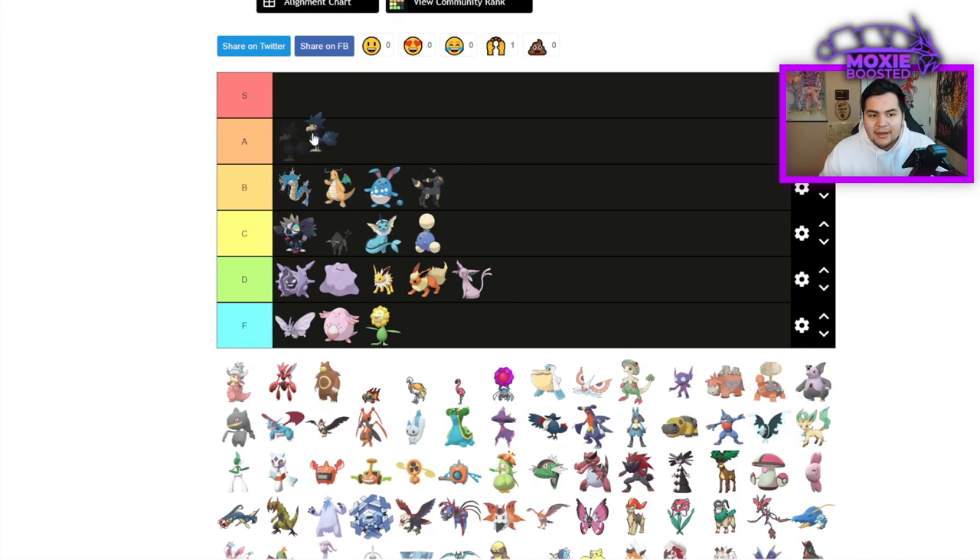Murkrow — for what it does, it should be A tier. It enables a lot of Pokemon. It's the only Tailwind Prankster Pokemon we have in the game. It enables Gholdengo, Garchomp, Breloom. Its main competition is Talonflame and Kilowattrel, which are not even in the same league. It can run a bulky set with Eviolite, Icy Wind, Foul Play, Tailwind, Taunt, or Haze — and Haze is super useful for dealing with Dragon Dance Dragonite, Dragon Dance Gyarados, Dondozo, and Belly Drum Azumarill.